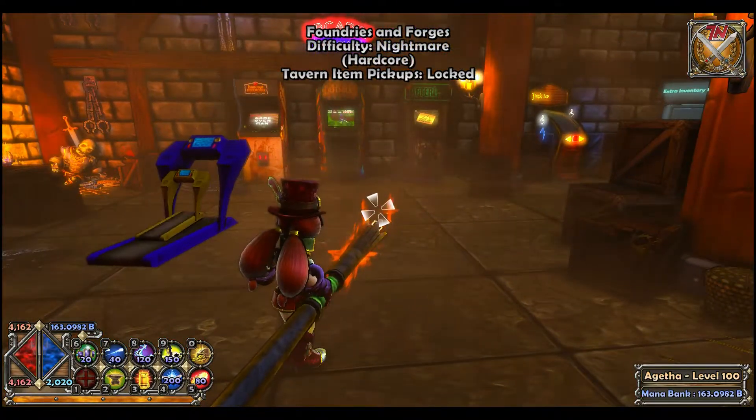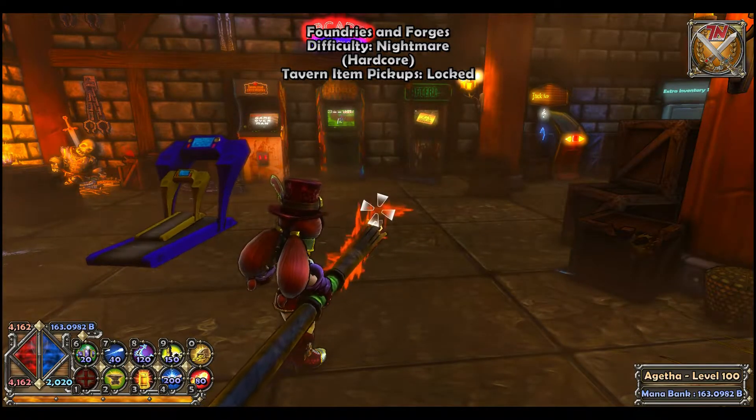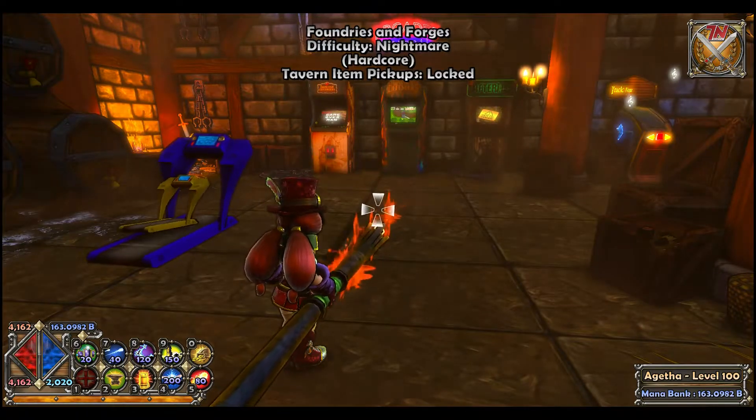You can do this for summoner minions, squire towers, and apprentice towers, as well as jester boxes. It does not work for auras, traps, and beams.